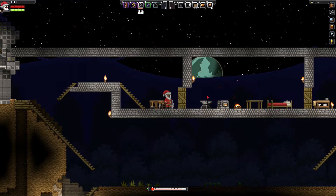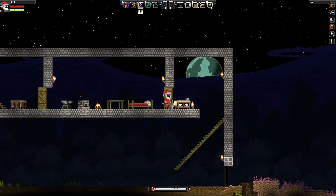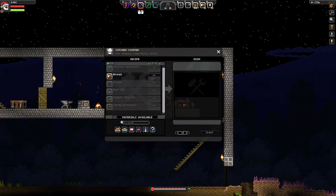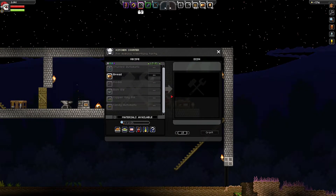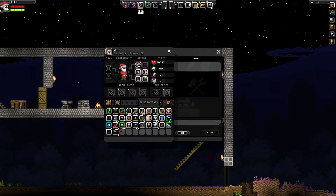Now I've already built one, so we're going to just go over here and take a look at it. You interact with it using E as usual. In this case we have two wheats available, so we can make some bread.